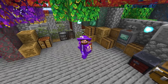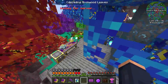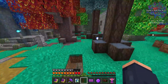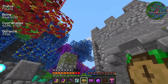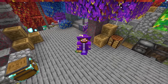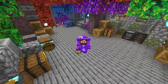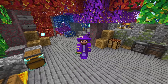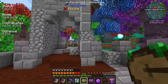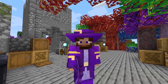One thing about botany pots — it requires a ton of terracotta or clay. Finding a terracotta biome is probably my best bet. I ran a search for badlands and it's over 9,000 blocks away. I need to bring a waystone so I can warp back. To be fair, we'll probably find a waystone along the way given it's 9,000 blocks.